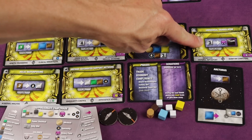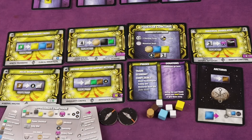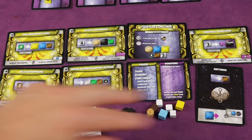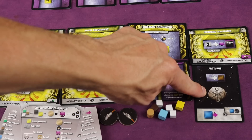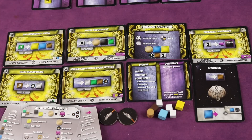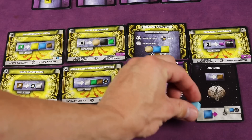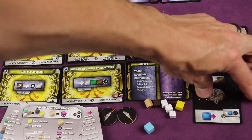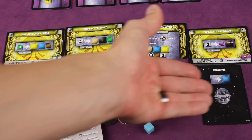Some players start with colonies, and you also bid for new ones each round. A colony gives you a free resource each round — for example, a brown cube — and the colony type matters because some converters require you to discard a certain type to run that converter. You can also upgrade colonies: during the trade phase, if you spend one big blue cube, you can flip the colony over, changing what it produces and its colony type.